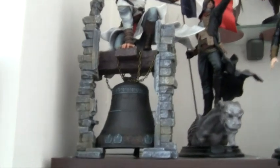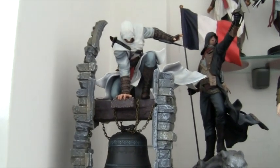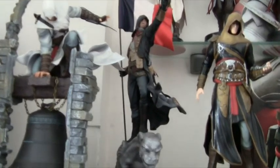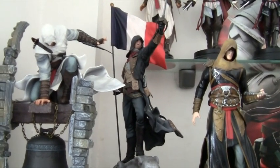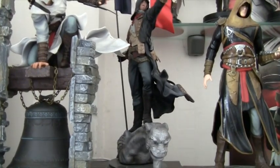Jumping down to the front we've got Altaïr again on the bell tower, like in the advert they made to advertise the game. Then we jump to Arno from the collector's edition of Assassin's Creed Unity on the gargoyle base there.